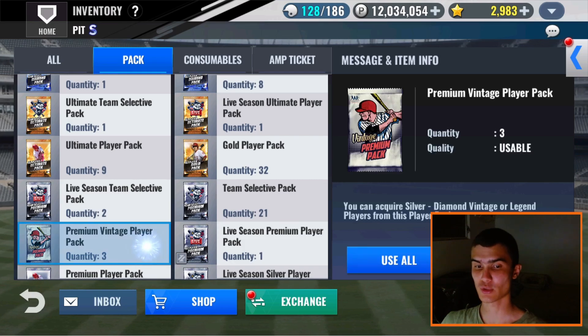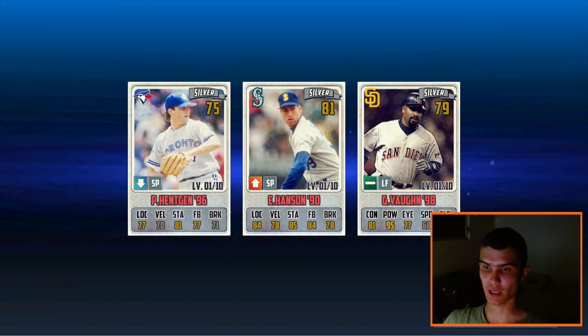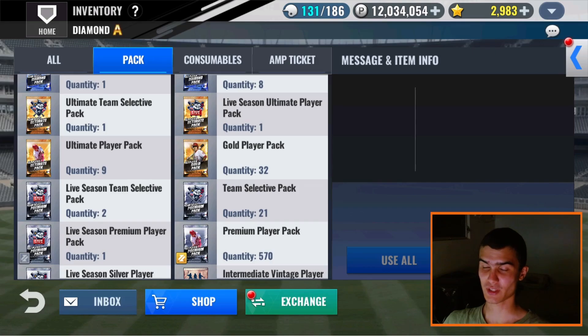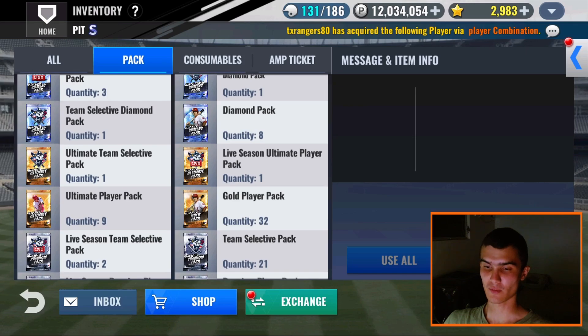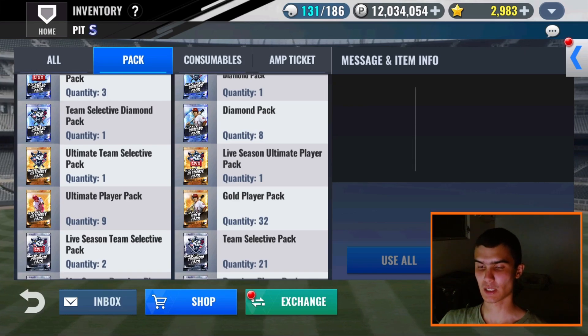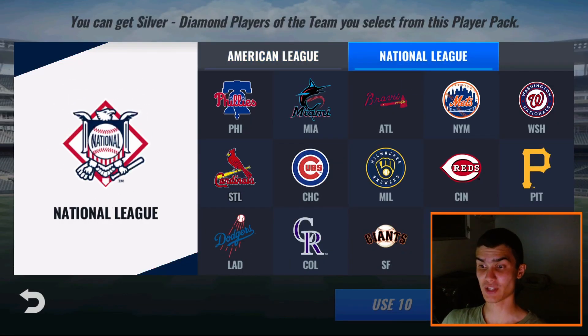Let's do these Premium Vintage Player Packs - we have three of them. Legend chance is less than 1%, so I'm not expecting it. Just three regulars as expected - a Blue Jay, a Padre, and a Mariner. I actually have this Mariner sig. Speaking of Mariners, based on the poll I posted, I will in the near future be making full videos for my Mariners team. So thanks for suggesting that - Mariners team videos will be coming out soon. That's a big announcement I'm just letting you guys know right now.